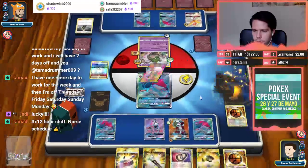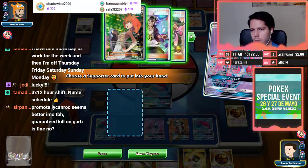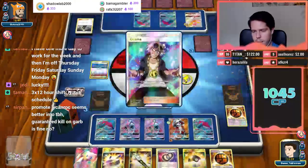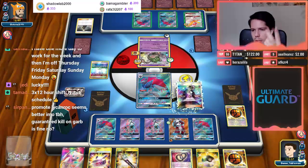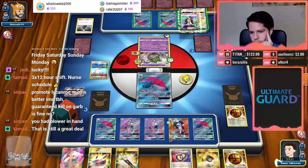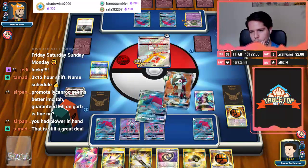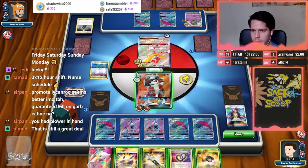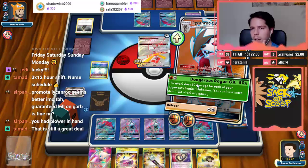I don't want to Ultra Ball for the Guzma if I can avoid it. You definitely don't want to attack into the Garb with that Bursting Balloon there. My deck was slow enough that I knew I had Ultra Balls, Leles, and Guzmas as outs. With Blower that also works — this is definitely better. Maybe knocking out the Garb was better though — then how does he deal with a Lycanroc?